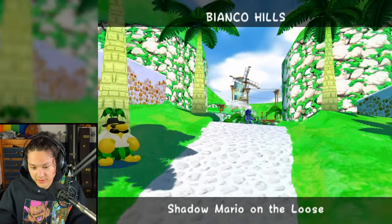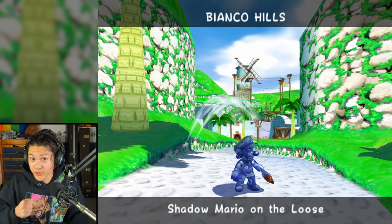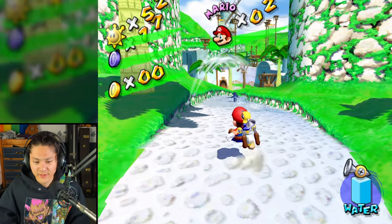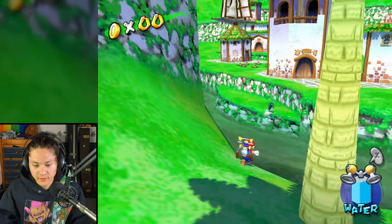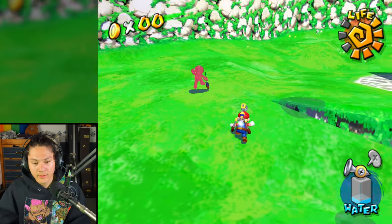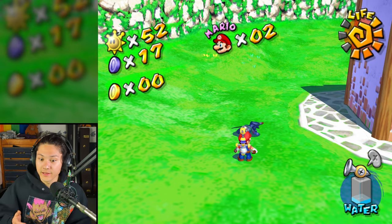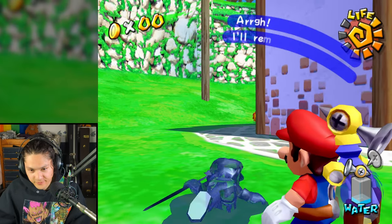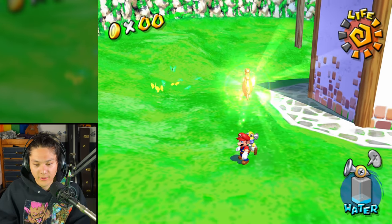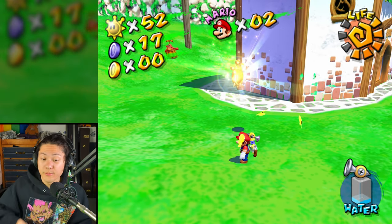There he is — Shadow Mario! Let's go chase him. Come here! Oh, I dove into him! Let's dive and jump across the river. Come on, come on. Okay, I got him! Finally! I'll remember this. There's the Shine Sprite. We caught Shadow Mario here in Bianco Hills.